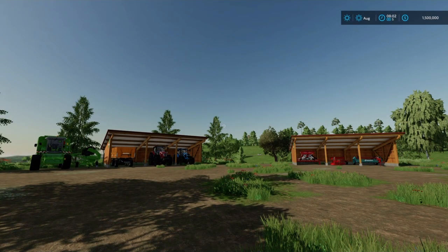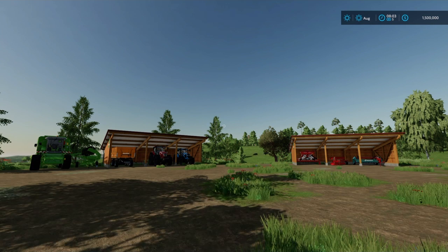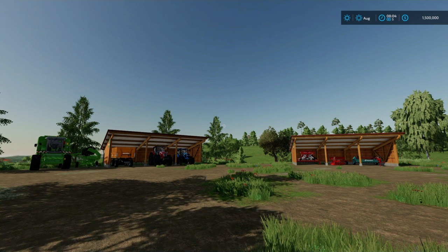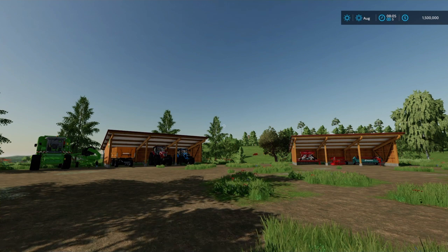G'day good people, welcome everybody. It's Rusty Money here on PlayStation Network and Rusty Money Gaming on YouTube. We are here on Calmlands by E.R. Shava for Farming Simulator 22 on PlayStation 4. We are here to bring you a setup video for a challenge I am calling a Baker's Dozen. If you don't know what a Baker's Dozen is, it is 12 plus 1, which makes 13.